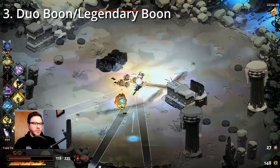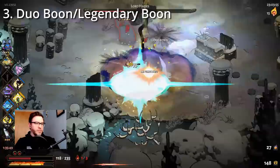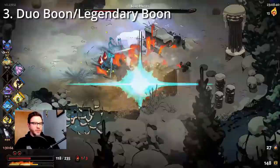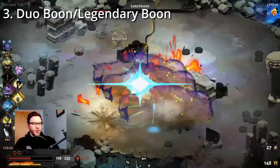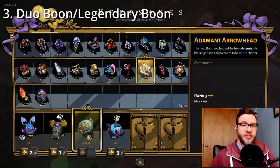Once you've found the prerequisites for the duo, you can get the duo from either of the two gods — with Hunting Blades, I can get it from Ares or Artemis. You'd put on the secondary god's keepsake in the next biome anyway, because it's nice to have that 20% chance to be rare or better on your boon, which helps with both legendary and duo boons since they're a higher rarity. You definitely want to wear the secondary god's keepsake in the next biome, if not just to get that god in the pool of possibilities, then at least to up the rarity.